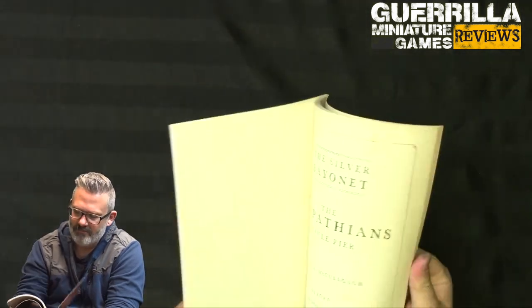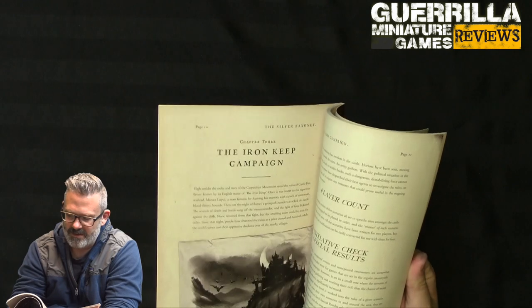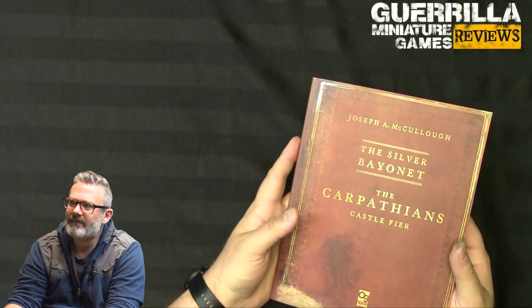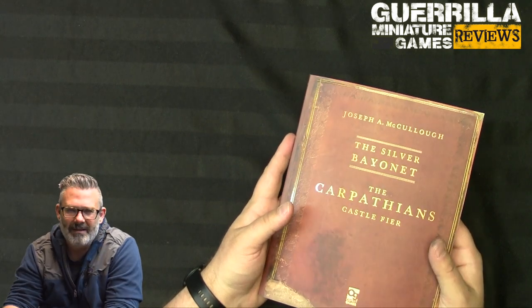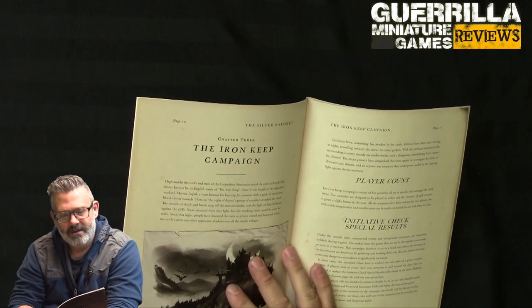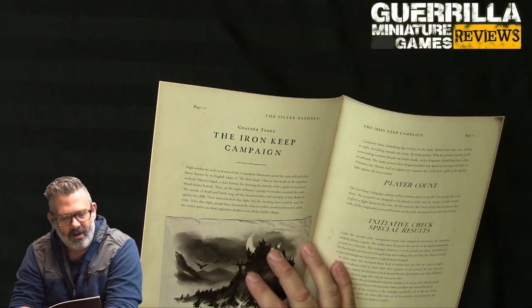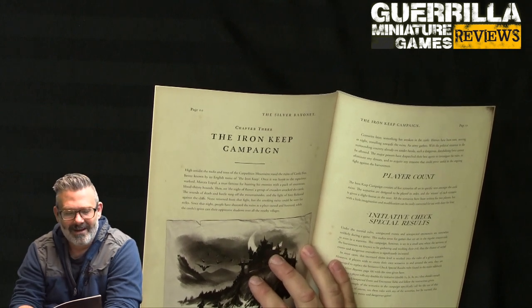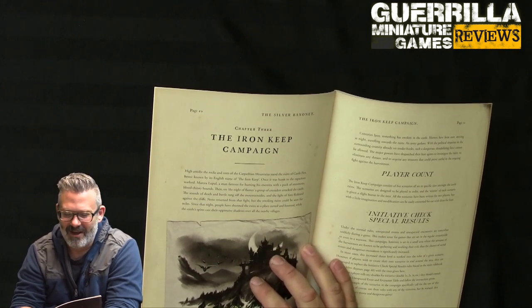That's a neat new set of characters to put you in the mood. Then we have the campaigns. The Iron Keep campaign: high amidst the rocks and trees of the Carpathian Mountains stands the ruins of Castle Fear — better known by its English name, the Iron Keep. Interestingly, fear may mean iron in Romanian, like ferric.